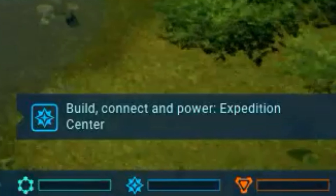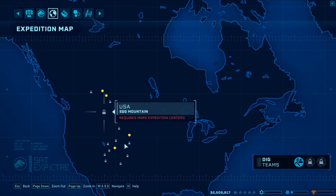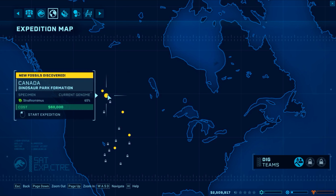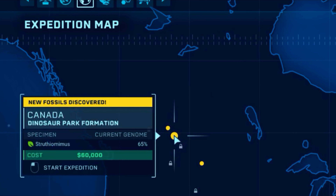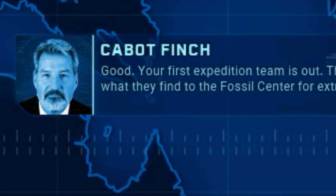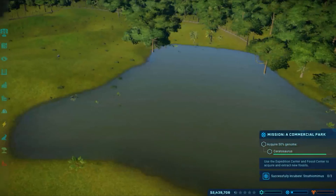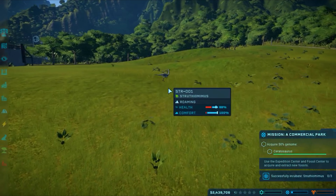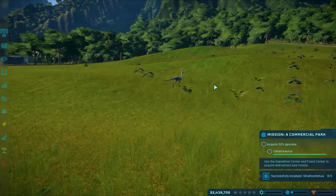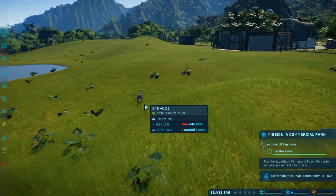So I need to get dino DNA. I'm gonna go for the cheapest option with the most probability. Your first expedition team is out — they'll bring back what they find to the fossil center for extraction. Okay, that's nice. Wait, I wanna see how my boy over here is doing. Where'd he go? My boy! Can I name him? That's a stupid name — I wanna name you.